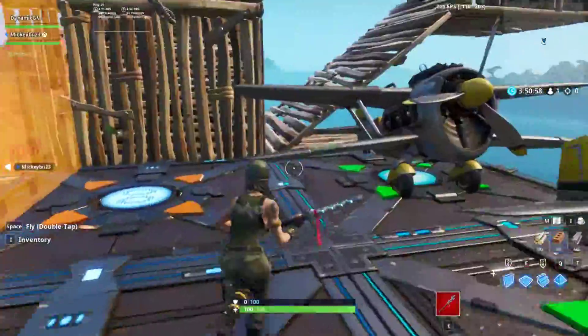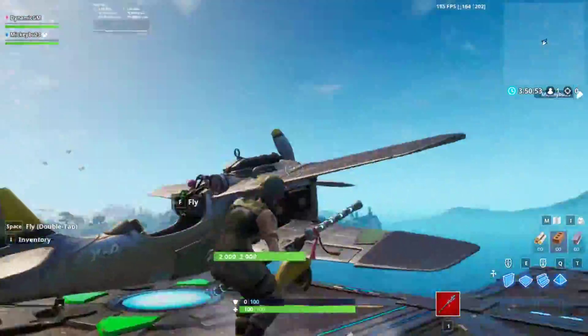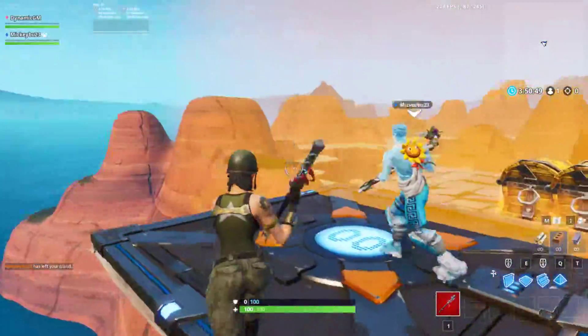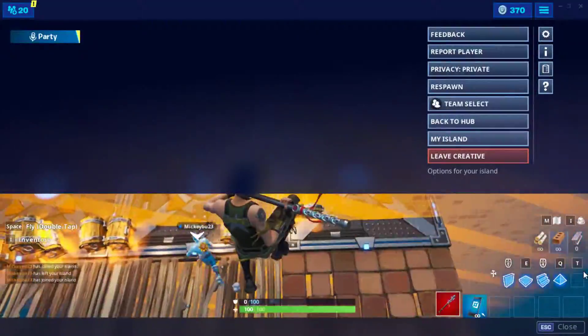And then you open the chest once the game starts. You place a couple planes, you go to whatever you want — spawn island — have a little 1v1 and stuff. It's literally the smartest idea ever. I'm about to start the game straight, y'all.